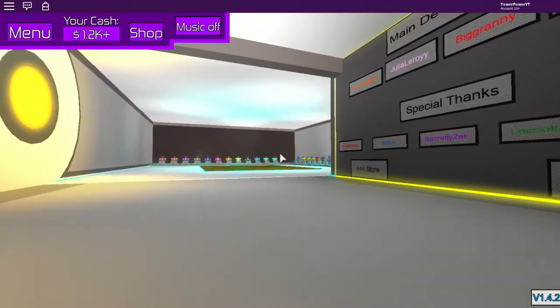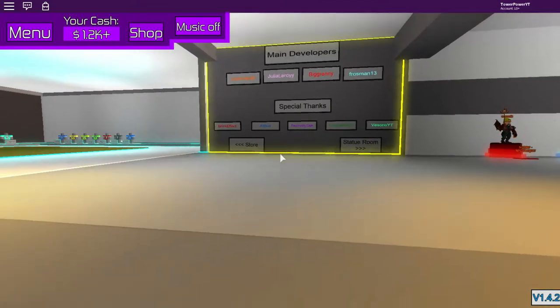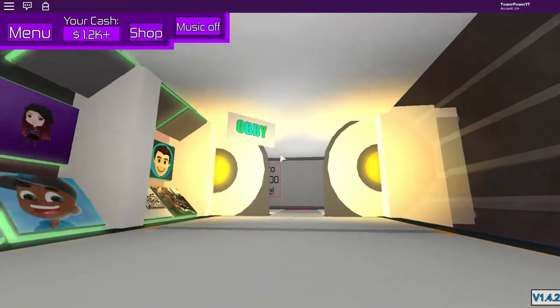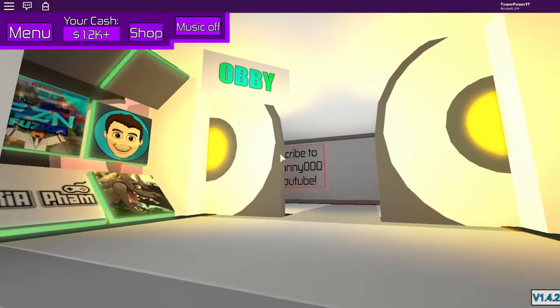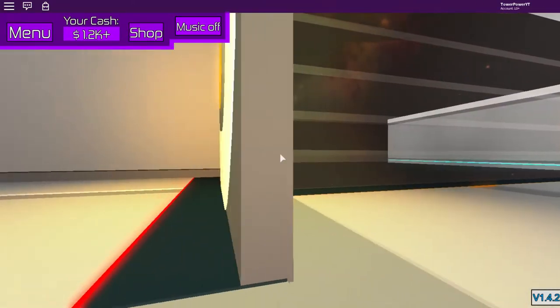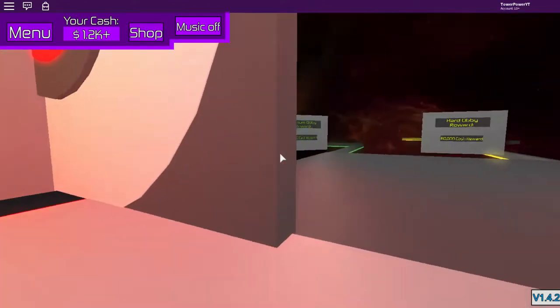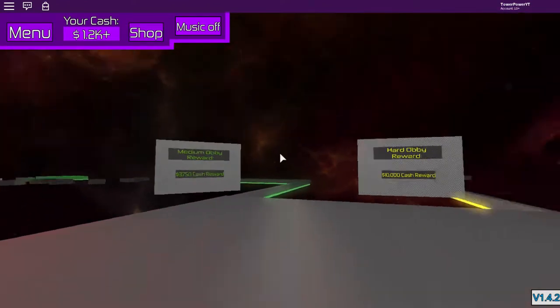I can check the credits area here — these are the designer, early access people, all of these. You can buy some shirts down there with Robux.